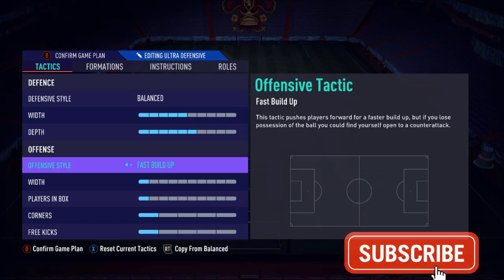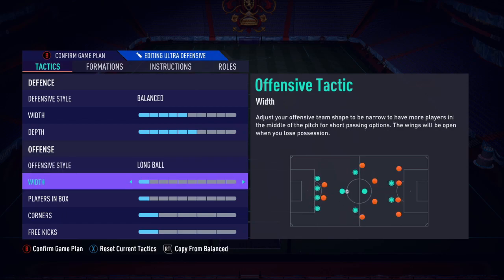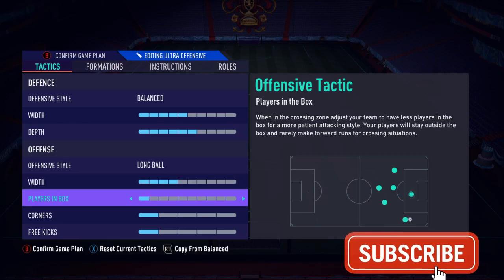Offensive style: long ball — very important. It helps you transition and push your players up. Your CAM, your central midfielders, your wingers — they're all going to be rushing up, and that's what you want on transition. For width, lower it to four. The biggest problem with the 4-3-3 is it's usually too wide, making it difficult to link play together. Lowering the width fixes that.